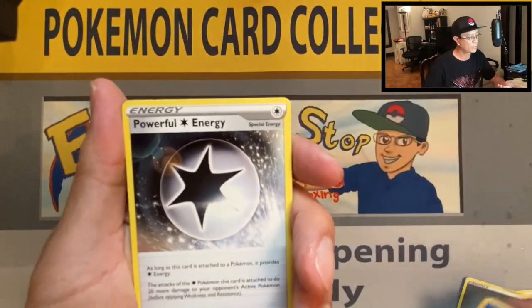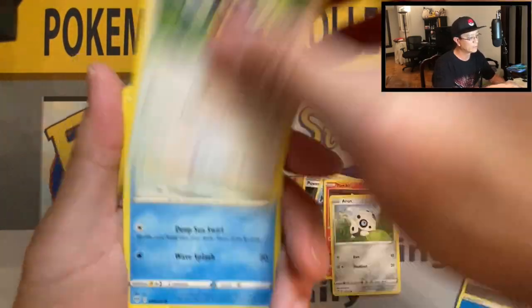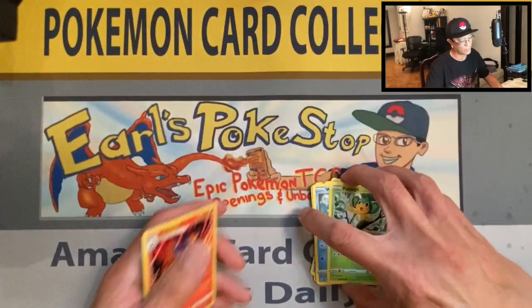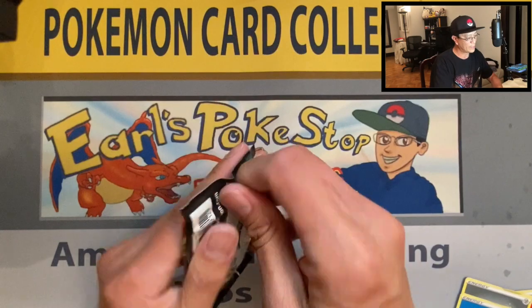Water energy, powerful energy, Toxapex, Klang, Torchic, Arrokuda, Rookidee, Wishiwashi, Pansage, Cufant reverse holo, and a Volcarona non-holo rare.